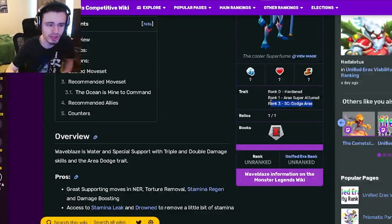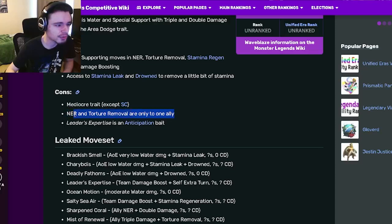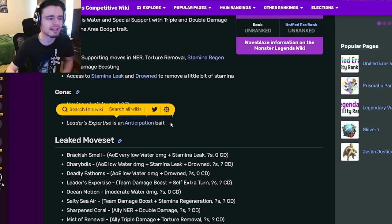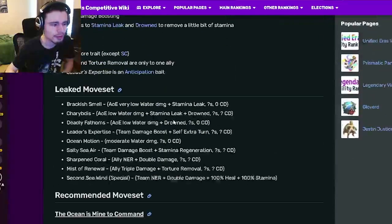Her cons are a mediocre trait except for Status Caster, which is very true — Dodge Area is the only really good trait she has. Also, NER and torture removal are only for one ally, which is kind of annoying since she doesn't have any AOE versions. And her leader expertise is Anticipation Bait, which is also a bit annoying.